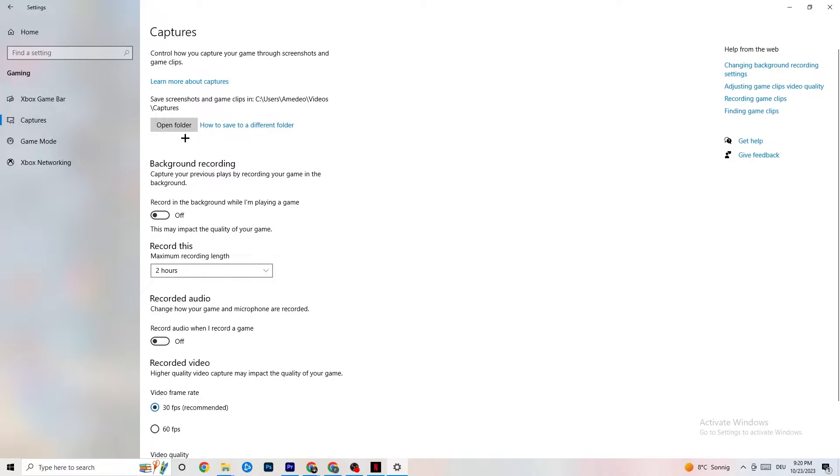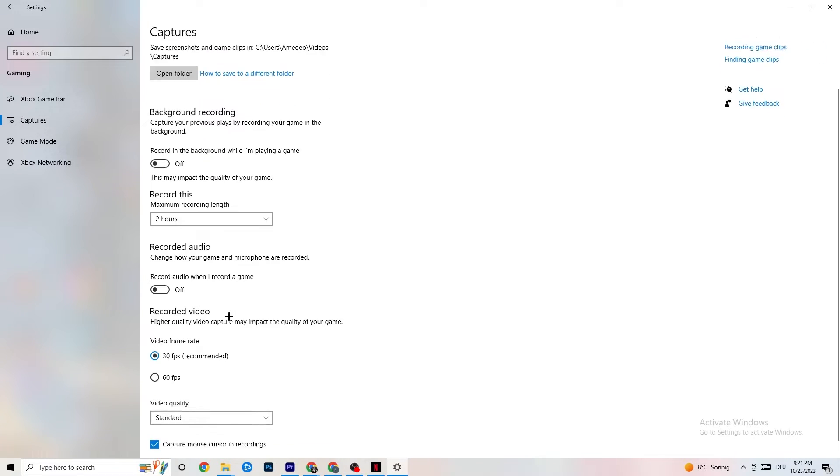Next go to Captures. Go to Background Recording, find 'Record in the background while I'm playing a game,' and turn this off. If this is on, it's no wonder you're having FPS drops, freezing, or stuttering — because recording sucks a lot of performance. Especially on low-end or weaker PCs this will cause crashing, FPS drops, and stuttering. Turn it off. The audio recording will also impact performance, so turn that off too.